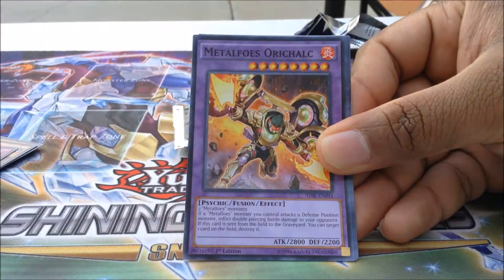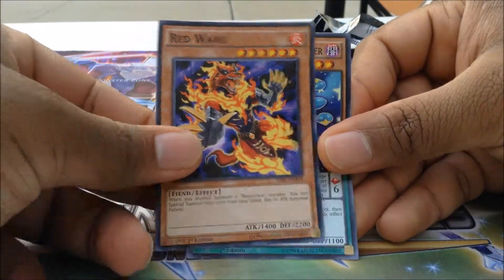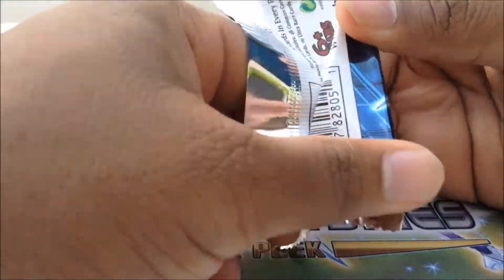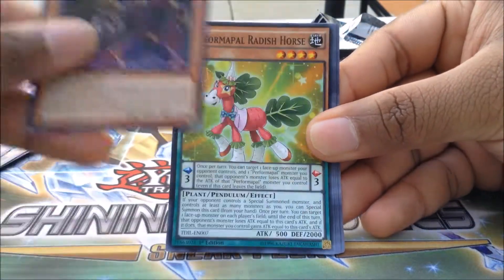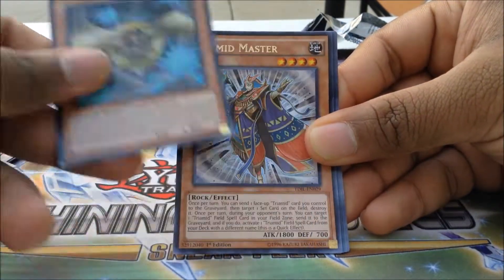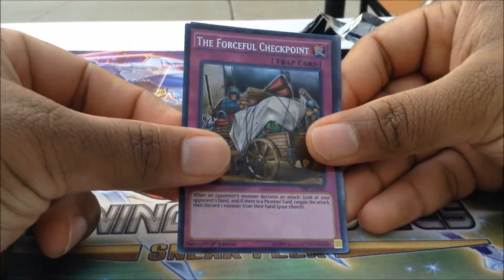In the first pack, pulling some Metal Foes would be pretty cool. Our first card here is going to be Empowerment. Revolving Switchyard, Blackwing Gopher the Vague Shadow, Trimid King Golem, Magician's Rod, and a Performapal Bubble Bow Wow. Paleozoic Canadia, Driguri the Empowered Warrior, and a Super Hippo Carnival. Not bad.